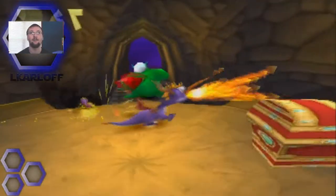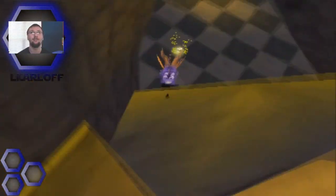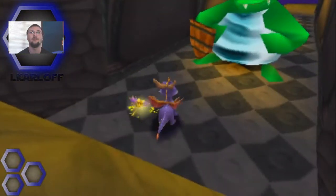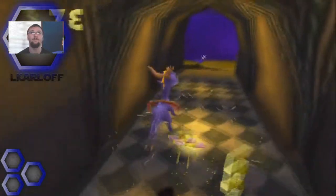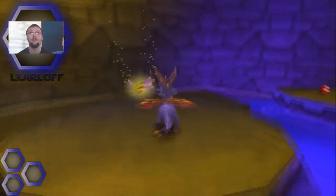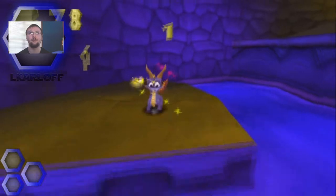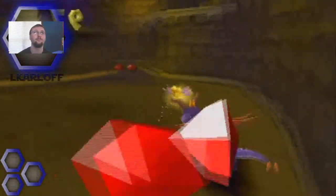I think we got an egg thief in here or something — no, we don't have an egg thief. That'd be cool if we did, though. The key's over here. For some reason I thought there was an egg thief. I love the colors in here though, it's so beautiful. Got the key. Let's go and get the remaining gems on the floor.